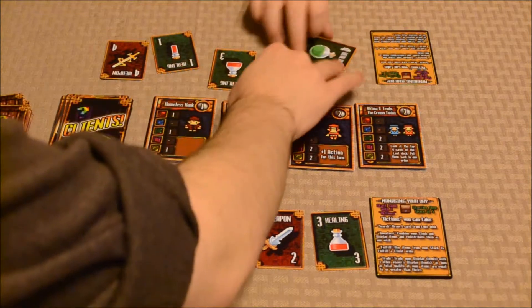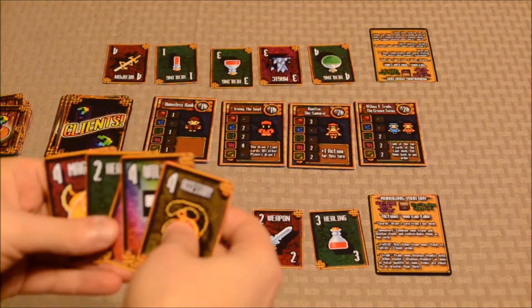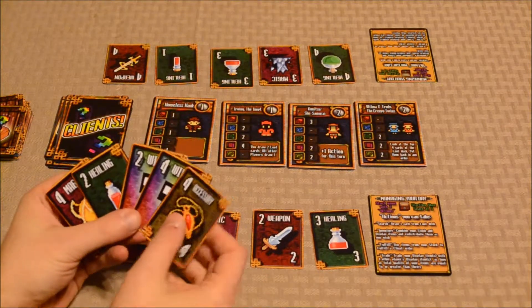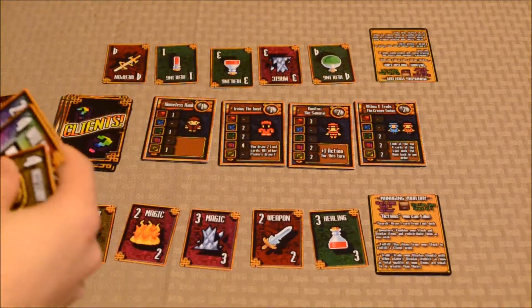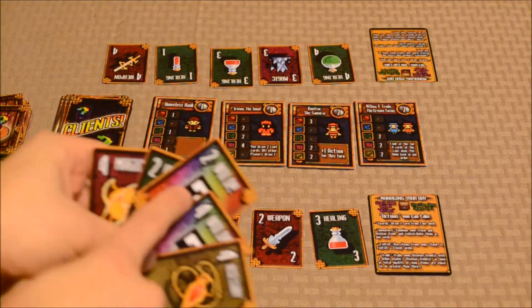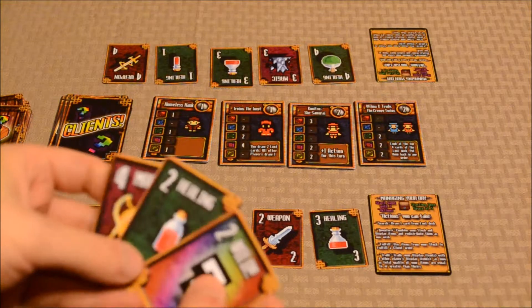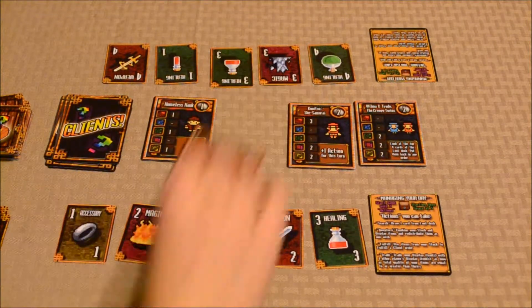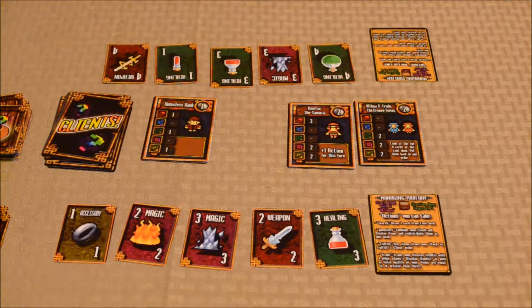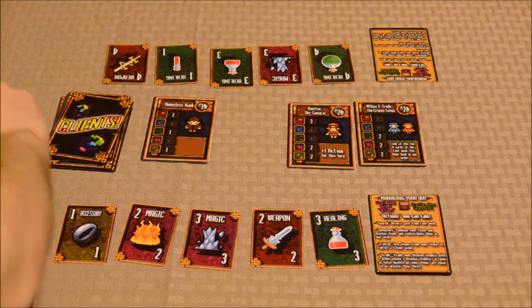Alrighty, so I'll take a look at my cards, see if I can fulfill anything. I have a green card here — I know the camera's sort of out of focus close up. Healing two, I don't have any armor though. This is a wild card and I have a four of magic. So what I'm going to do is I'm going to go ahead and fulfill a client's order. I've got magic, healing, and a wild, and the wild is going to satisfy this armor piece here. So I'm going to go ahead and take this client. You draw two loot cards, all other players draw one. I'm going to put these cards in the discard pile. So I get to draw two loot cards; as a result, you get one.